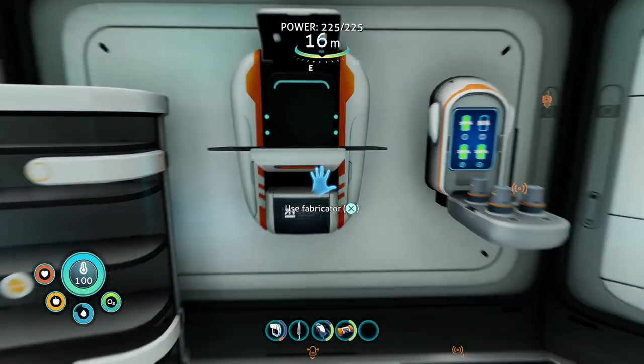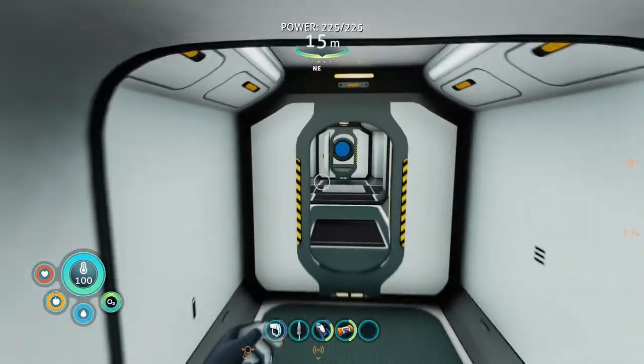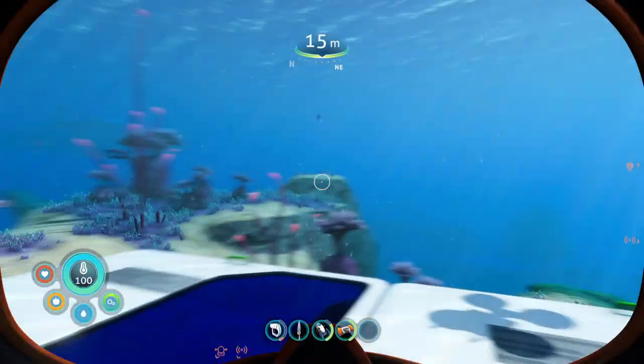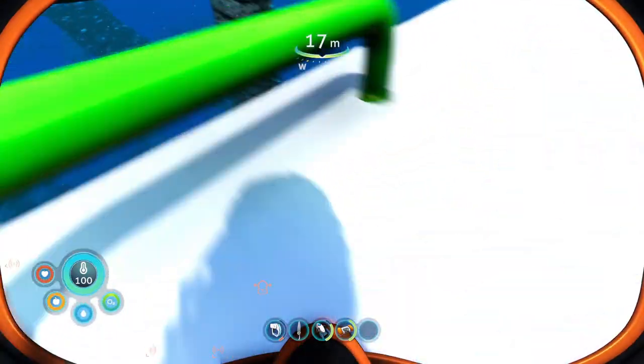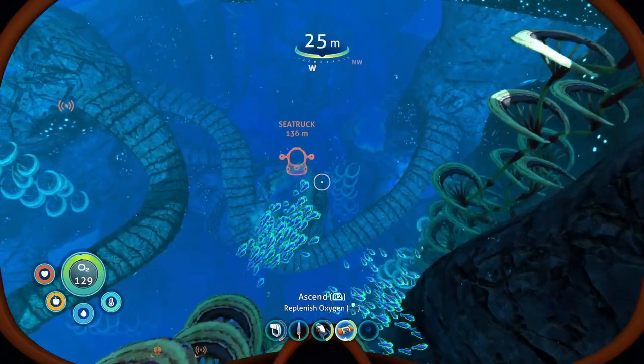We got our water. I know we had some water on us, but we're going on a journey, so I didn't want to drink it all. Let's get back out there — we have to go get our vehicle because we left it down here. Luckily it's not that far away, so we'll go grab the sea truck real quick.